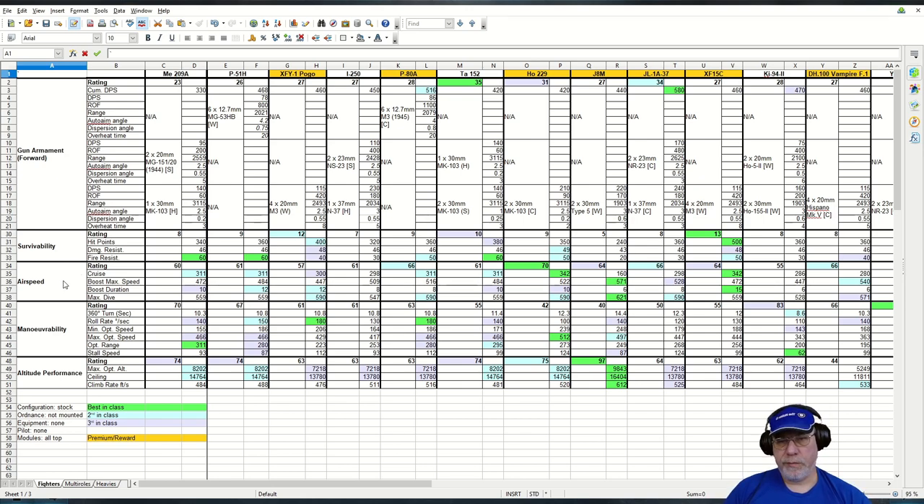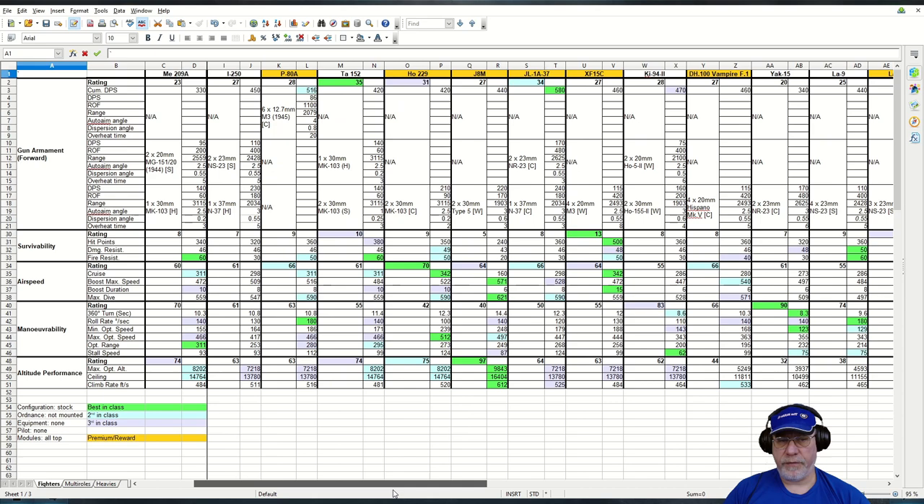Airspeed — it's reasonably quick. 311 is a nice cruise speed, second best-in-class, similar to the P-51H. The boost duration is a fairly healthy 10 seconds, but it isn't best-in-class by some distance. Again, the P-51H features, as does the XFY Pogo, and you can see plenty of other aircraft also have 10 seconds. The outstanding one is the XF-15C with 15 seconds.